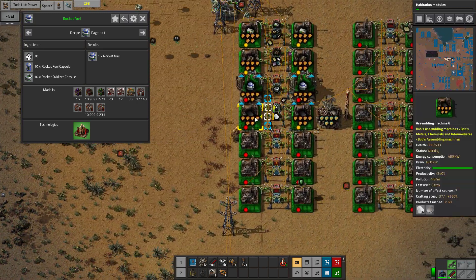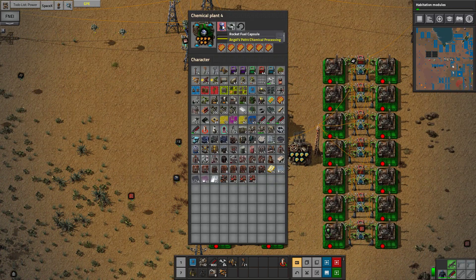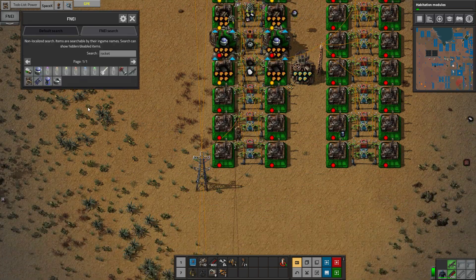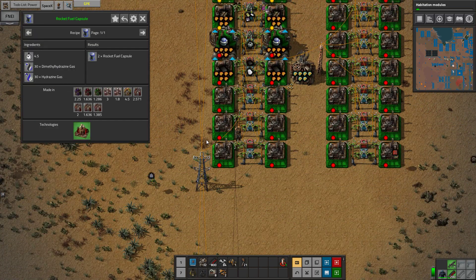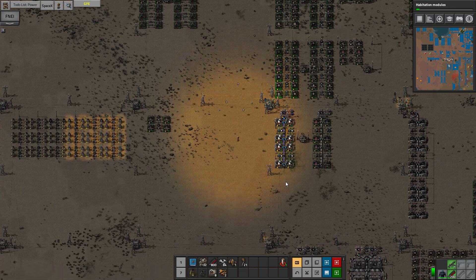Right here. So what is the rocket fuel missing? We have more than enough rocket oxidizer, so it's pretty much the rocket fuel capsule. The rocket fuel capsule is made with this — let's go down south and check what it's missing.